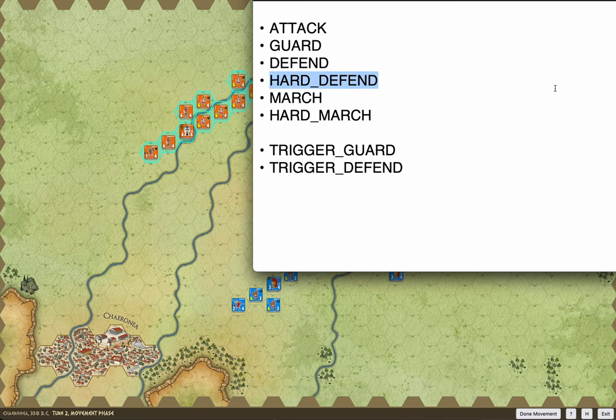Hard defend is almost identical to defend, except they're not allowed to chase you. The cases where I'd use hard defend is where there's a scenario where you have to capture that hex as part of a victory condition — they're going to stay on that hex no matter what. Then we get to march, which so far I've only used at the start of the two scenarios I've coded. This is where they're just heading towards that initial target hex. Pretty simple, though once they come in visual contact they're allowed to deviate and it turns into an attack.